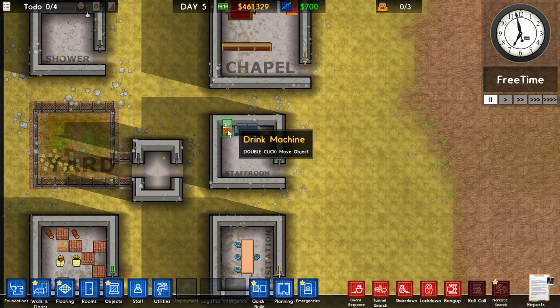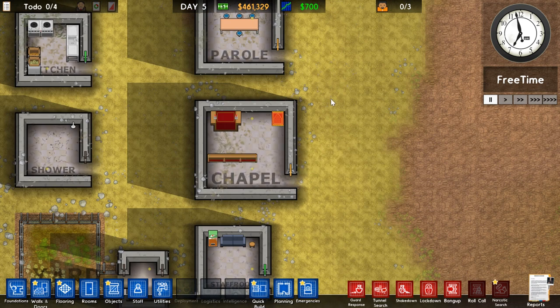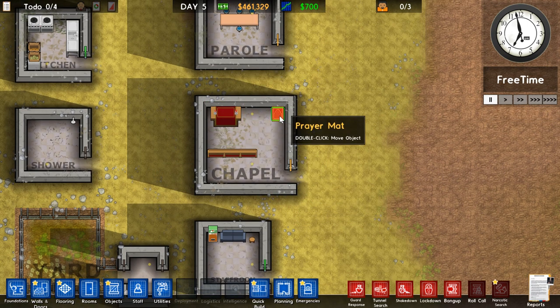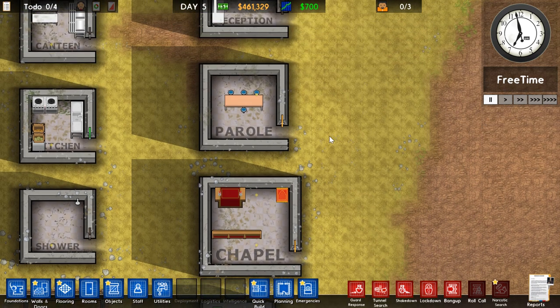Staff Room: minimum room size is 4x4. You need a drink machine and either a white sofa or a wooden stool. Needs to be inside — only for staff. The Chapel: minimum room size is 6x6. You need pews, an altar, and at least one prayer mat. Prisoners will come here to get their religious needs out of the way.